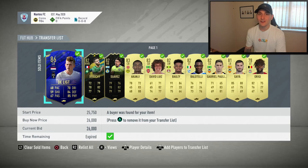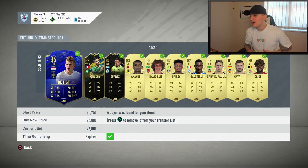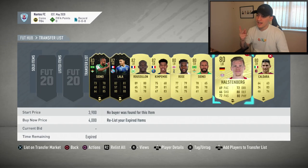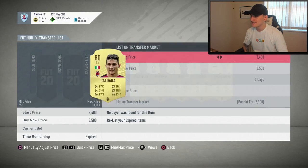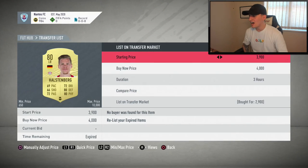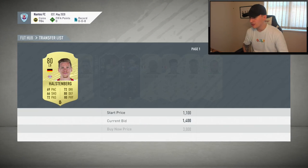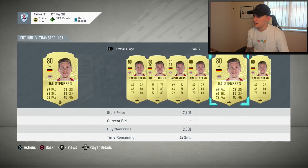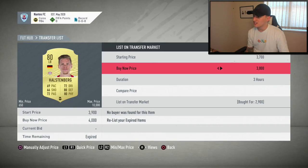I just want to jump straight into it. We're going to clear all of our sold items and I'm going to show you guys where we're up to. Two of our cards didn't actually sell on — I'm really struggling to sell this Kaldara, so I think I'm going to list him up for three hours. I've also got Halstonberg who didn't sell at 4,000 coins — we got him at 2.9k with a Shadow chem style on him, but for whatever reason he isn't selling just yet.